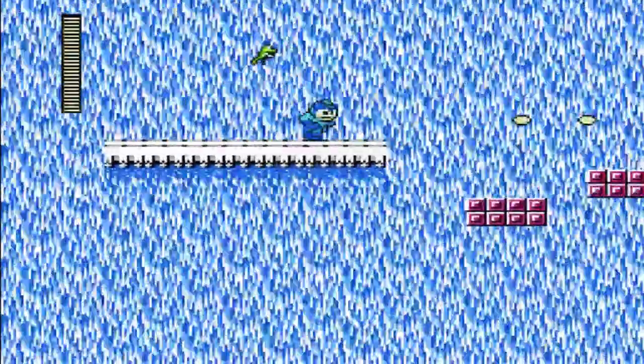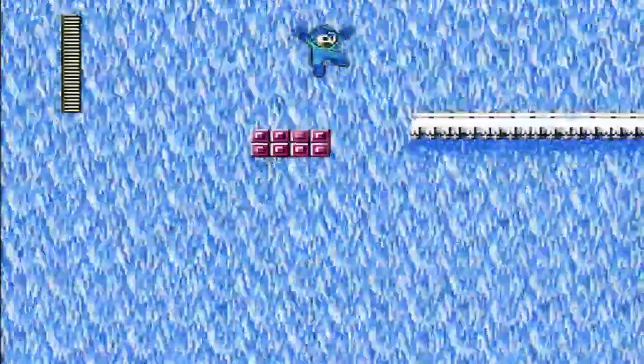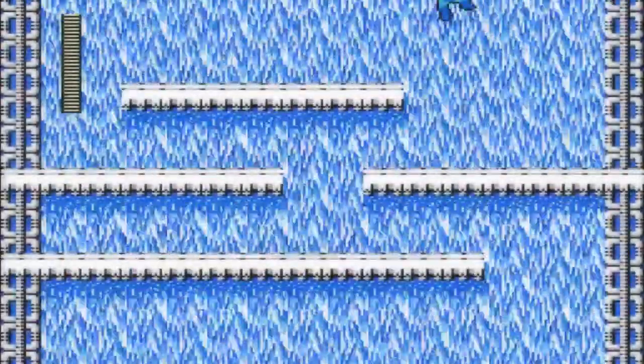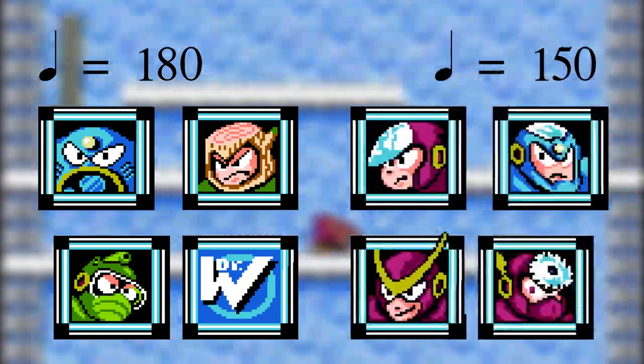Now I know you've all been aching for a step-by-step instructional guide on how to write a song from the Mega Man 2 soundtrack, but worry not, for your prayers have been answered. First off, we need a tempo, so make sure to choose a tempo that's either 180 or 150 beats per minute.